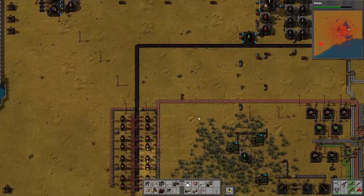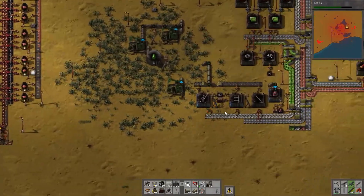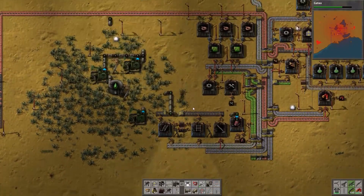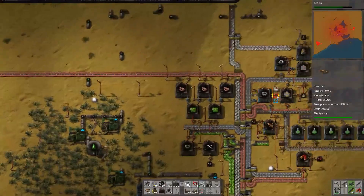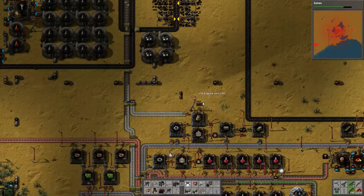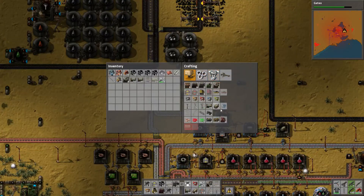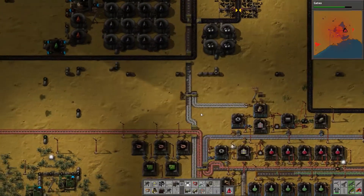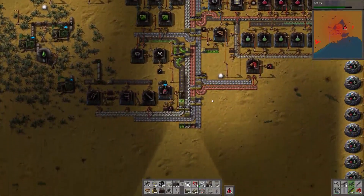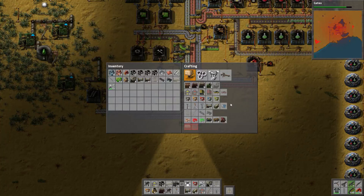We should have enough engines at this point to make ourselves the locomotive. 102 straight and 10 curved. I could probably set up a little balancer like I did with the pipes — that might be wise. 35 engines — good enough for one locomotive and actually our car too, but the locomotive gets dibs. We need electronic circuits and raw steel. They are surprisingly fast to craft.